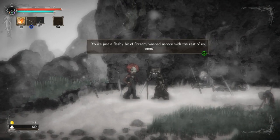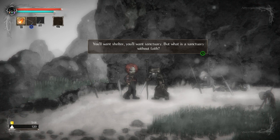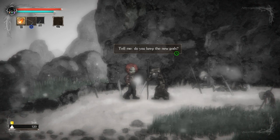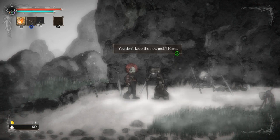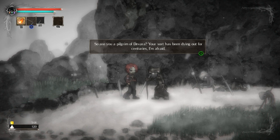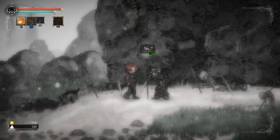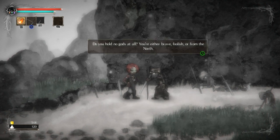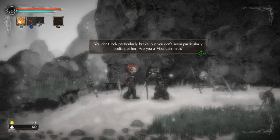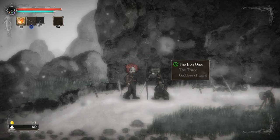You're just a flitzy bit of flotsam washed ashore with the rest of us, huh? You'll want shelter. You'll want sanctuary. But what is a sanctuary without faith? There's an empty sanctuary up at the beach — you can claim it for your creed. Tell me, do you keep the new gods? No. Are you a pilgrim of Devara? No. Do you hold no gods at all? You're either brave, foolish, or from the north. Are you a mountainsmith? No. What was your creed then? And then you can just pick one — Goddess of Light, the Three, the Iron Ones.